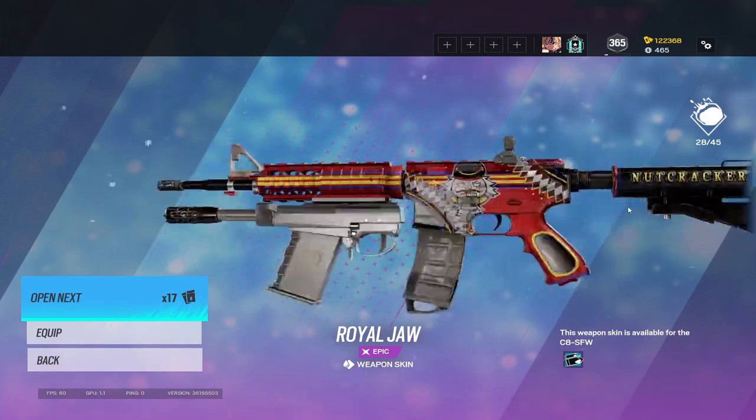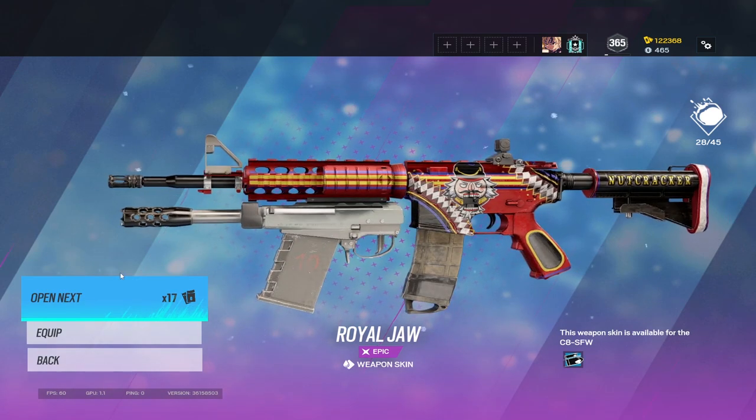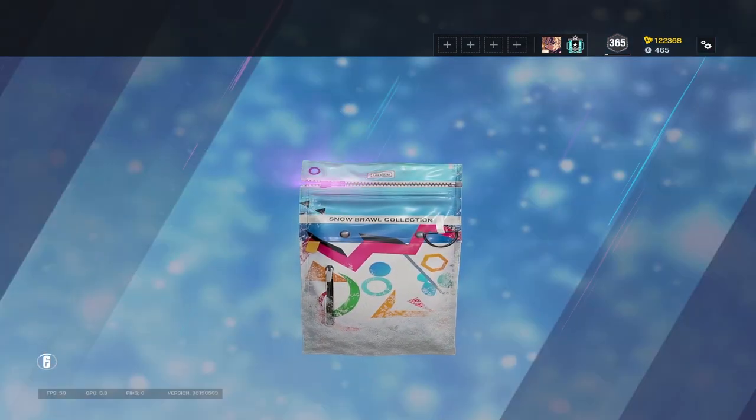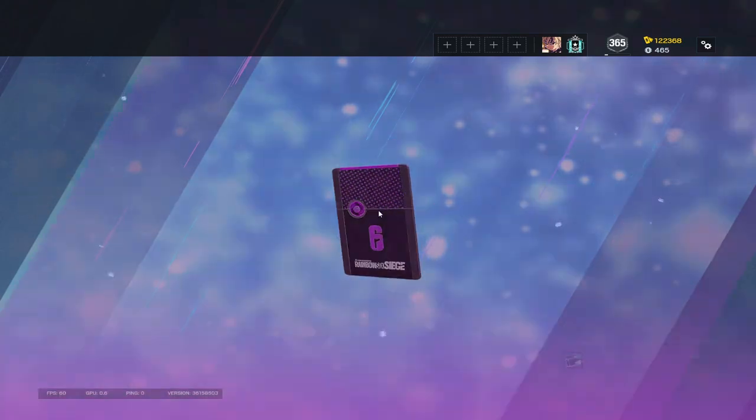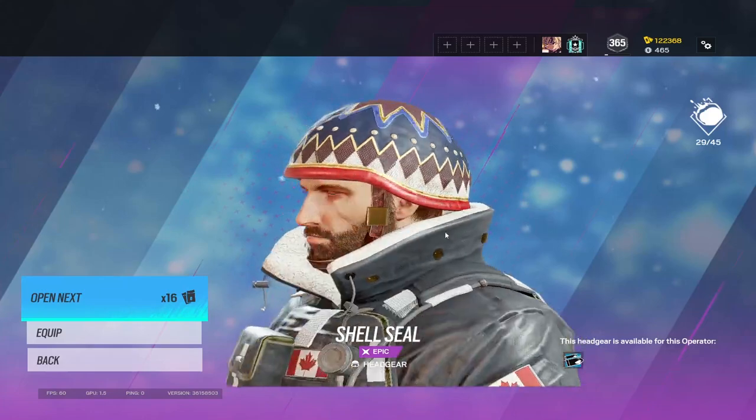Lowkey kind of underwhelming — it's got a racer vibe, like the SAS racer vibe. The uniform is a lot cooler than the gun skin for Buck for sure. There's the headgear for Buck — not bad.